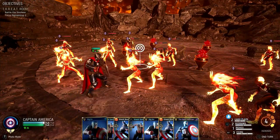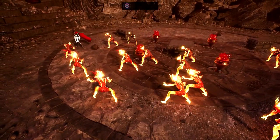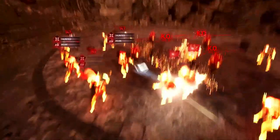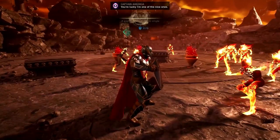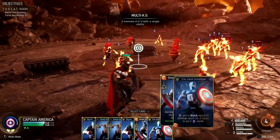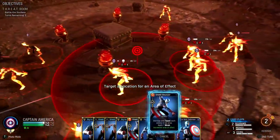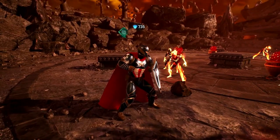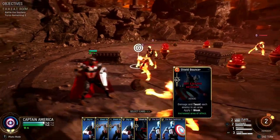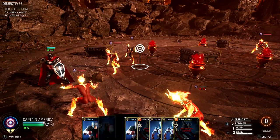Captain America is, bar none, the tankiest character in the game — he is an absolute beast. You're going to want to make sure he's got a lot of block going on in this build and doing a lot of taunting. He's probably the easiest character in the game to use and at first may be overlooked, but he's not only able to tank anything — he's also able to smash enemies' health down, mainly through his counter attacks.